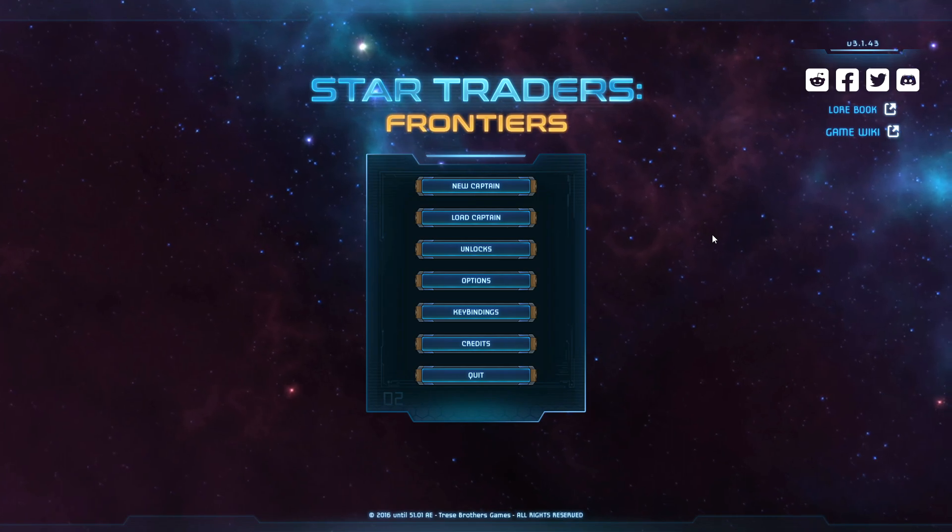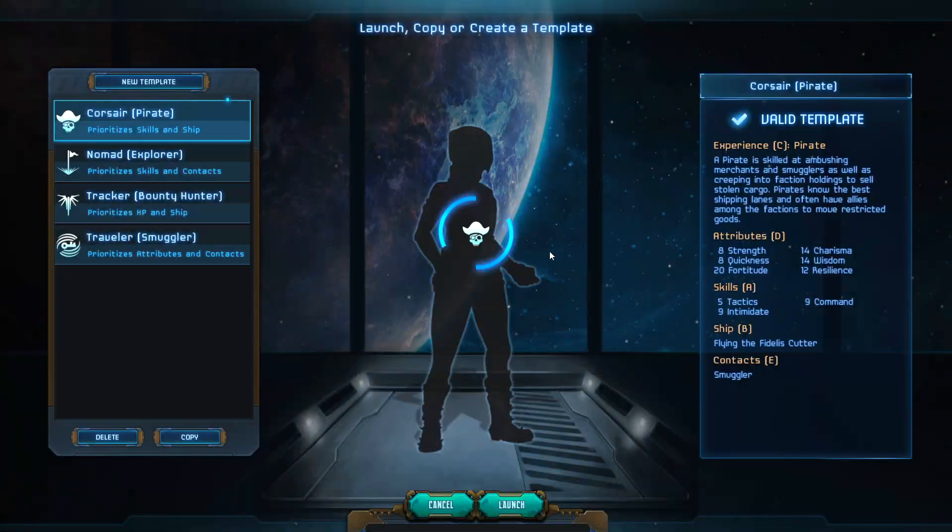Star Traders Frontiers is an open-world sandbox space game where you can trade, bounty hunt, mine, and explore — basically do whatever you want. It's also got a narrative that is emergent as you play and as you rep up with various factions. It makes for a pretty cool experience so long as you don't really care about graphics. The narrative involves a dystopian space future with various mech warrior-style houses vying for supremacy throughout the galaxy.